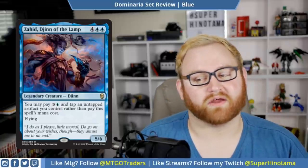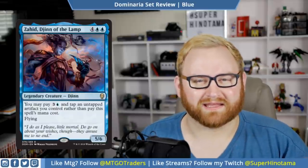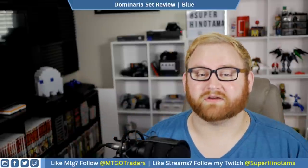We have Zahid, Djinn of the Lamp — a six-mana 5/6 djinn. You may pay four mana and tap an untapped artifact you control rather than pay this spell's mana cost. It has flying — and that's it. So it's a six-mana 5/6 flying, or a four-mana 5/6 flying with an artifact. That's very good either way. A great rare for draft and sealed — it probably won't see standard play, but in draft and sealed this card is quite good.